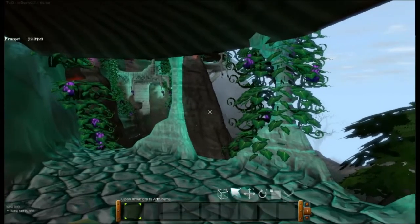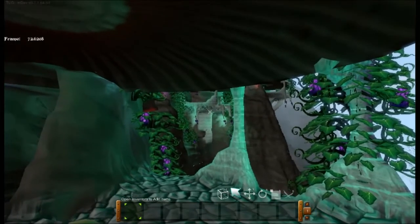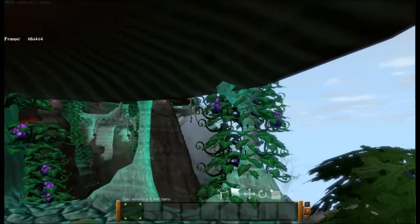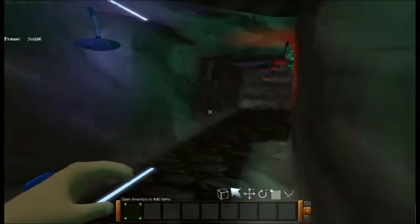To start off, we're going to explore the cliffside apartments. I made a video not too long ago showing how to make one of these mushroom homes, and not long after I got a suggestion via Twitter to connect all the existing homes with a linking cave system. And here it is — the cave system as it is so far.